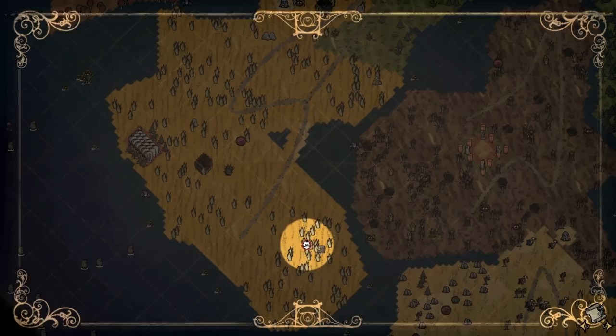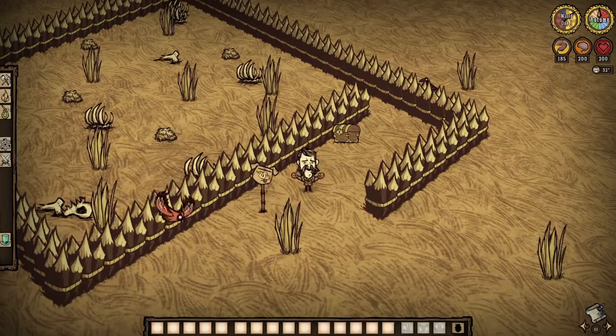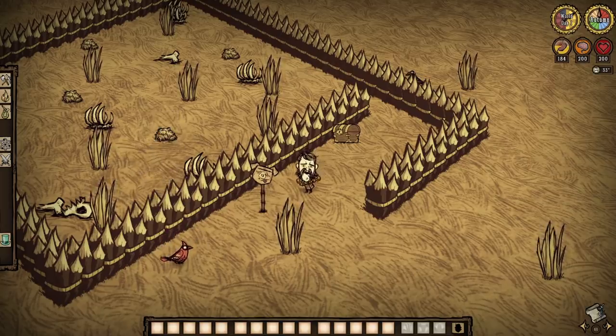Found solely in the savannah biome, the disused beefalo pen trap provides some decent loot if we're honest, but you have to make the most of it yourself. And it kind of just adds a nice little touch to the world of Don't Starve, because who knows who used this before — but have fun exploring them yourselves down the line. And if you don't want to end up like these beefalo, then best remain vigilant — even chests want to murder you in this game.